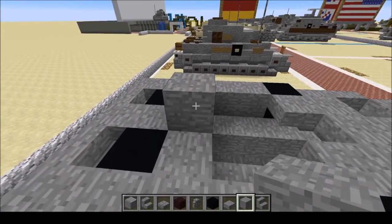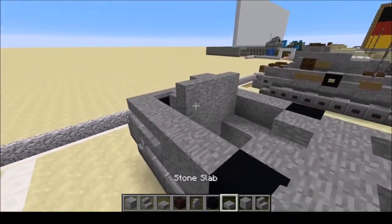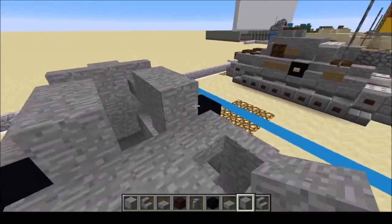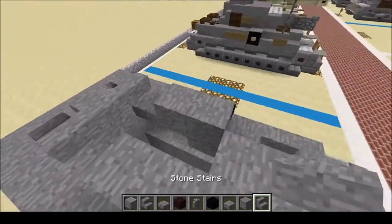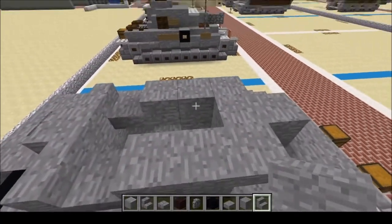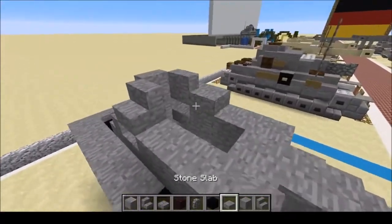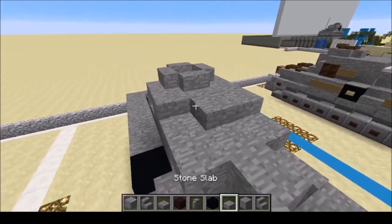Then a full block here — we're going to begin the turret. Put two stairs. This is an early model Panzer IV so it does not have the back part of the turret. Put two slabs, then two like that, two forward, upside-down stair, upside-down stair. Next we're going to have a stair here and there. On the front we're going to put two slabs, one more stair, and one more row of slabs.